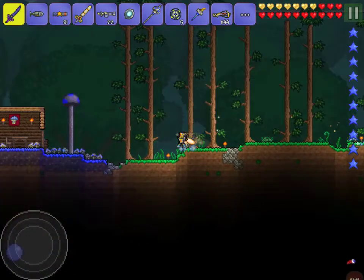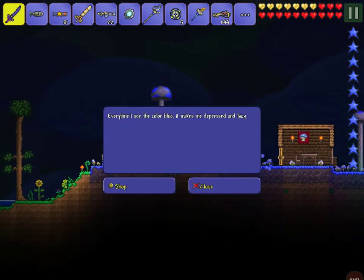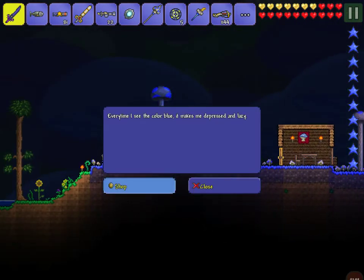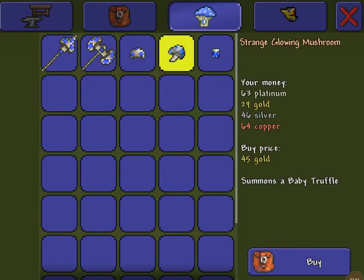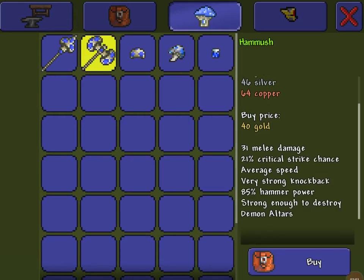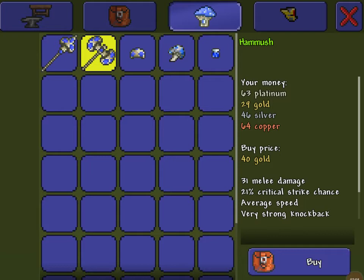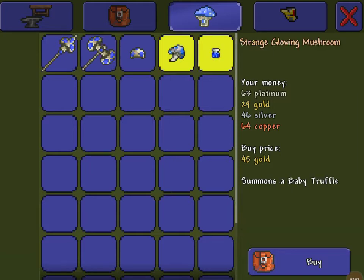You can get the Steampunker after you kill at least one mechanical boss - like the Destroyer, Skeletron Prime, or the Twins. The mushroom guy will sell dark blue solution once you kill one of the mechanical bosses. So anyway, let's buy a bunch of this.